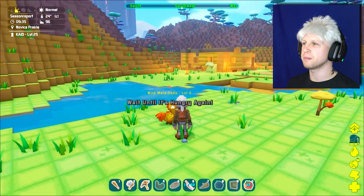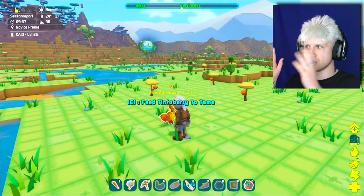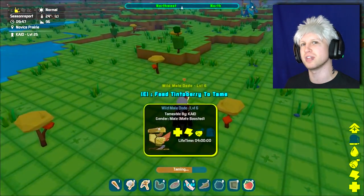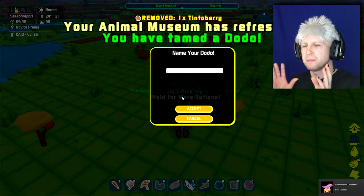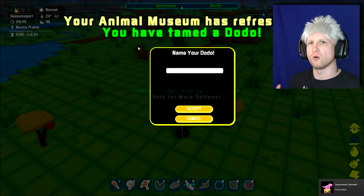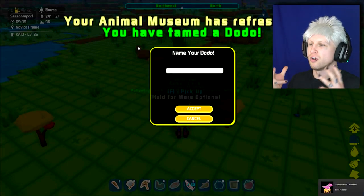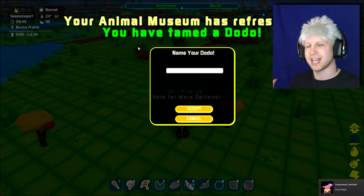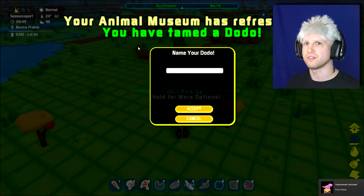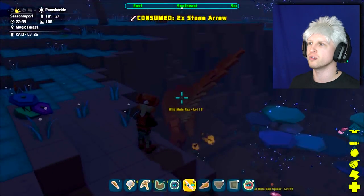So after you finally get the taming bar all the way done, it's going to be the same as Ark, where it just says 'name your creature.' Now it's important to note for those who haven't been keeping up: Pixar is kind of supposed to be like Ark but a micro version of it. Everything about the game is supposed to play faster, including taming — you tame creatures faster, but you also lose the tame faster. In three in-game days, you're supposed to already lose ownership of said creatures.